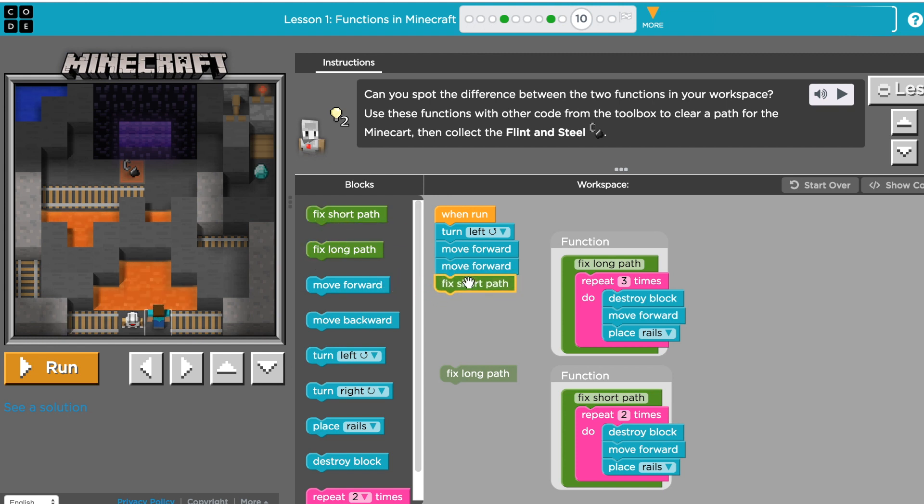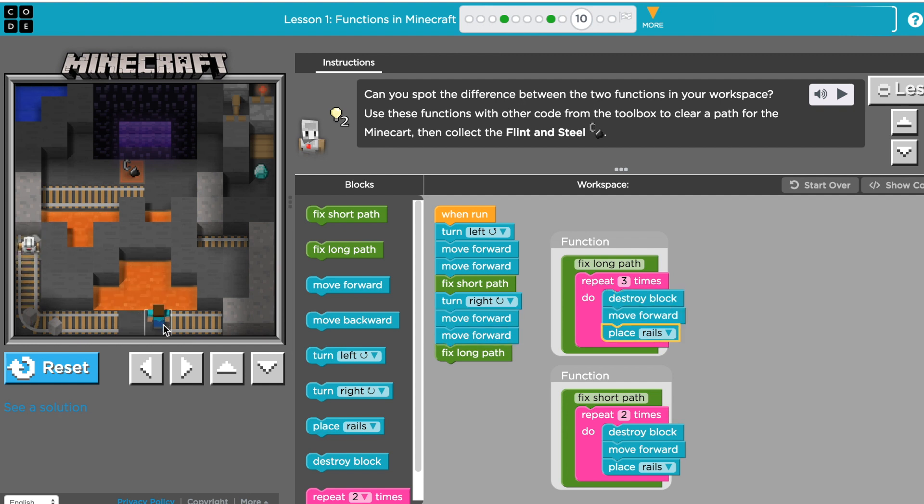My agent should be at the path now, so I'll tell him to fix the short path. After he destroys the blocks and lays rail, he'll be in this corner staring at the wall. From there I'll have him turn right so he's looking up, then walk two steps again. Now he's at the big section of blocks — since that's the longer section, that's going to be our long path. I'll put 'fix long path' at the bottom and run the program. You can now control Steve with the arrows to follow the path and get the flint and steel.